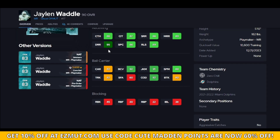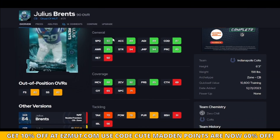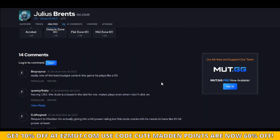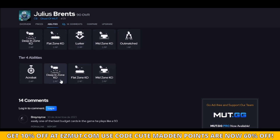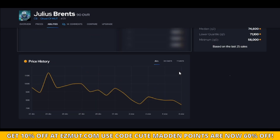Julius has 92 speed with 90 zones — if you're running zone at 6'3", this guy is a must-have for a budget team. You could put deep end zone KO on him, which would be great depending on the coverage you run. In a cover three that could fit, or you could use flat zone KO in a cover two.